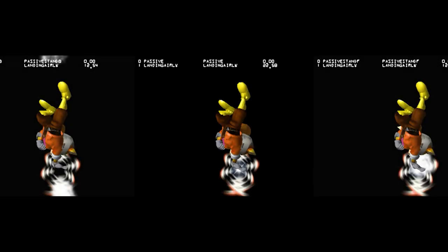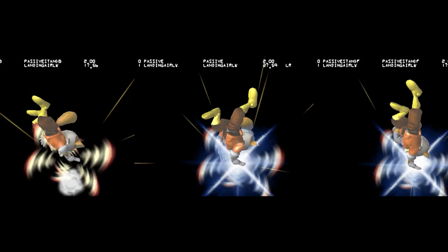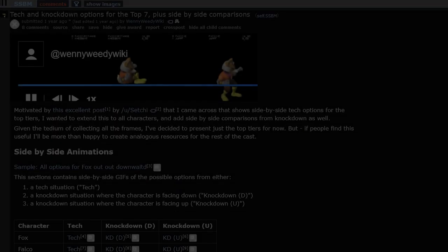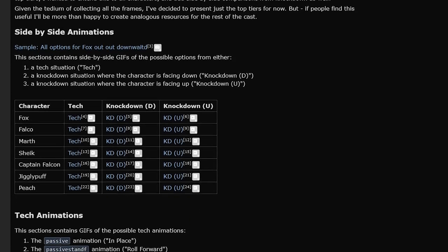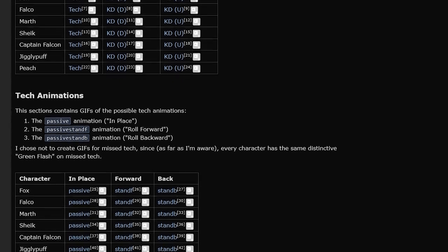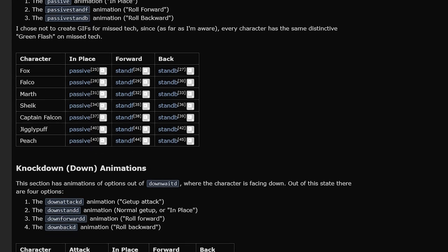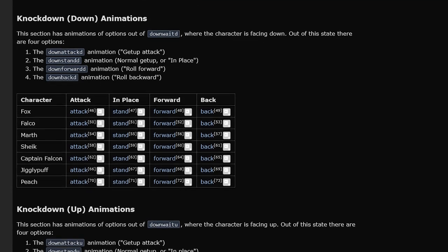There's still one variable we have to consider for this to be true, which is which frame you're reacting to in the animation. This is why I always recommend people new to tech chasing to look at this Reddit thread, which I've linked in the description, because it has the animations for every tech option from all top seven characters. From there, I learned which tells I'm looking for in every matchup — obviously not every matchup, I have no idea how to tech chase Donkey Kong.